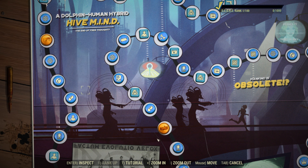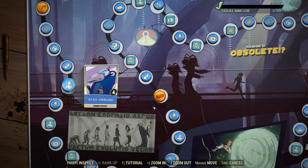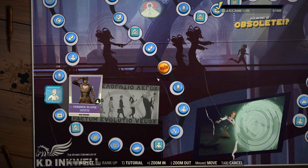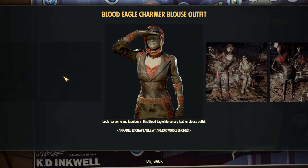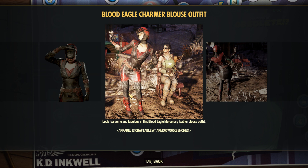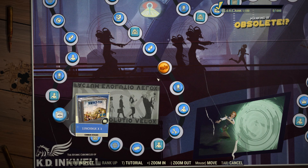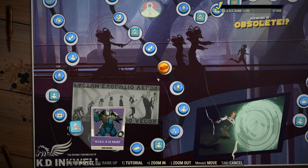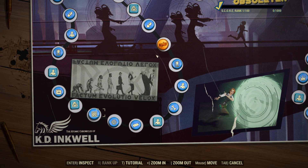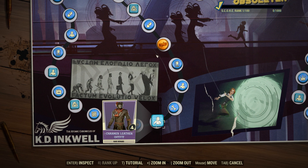Going down we have 150 atoms, 2500 caps, carry weight booster, Mind Overlord player icon. The player icons in this one are actually pretty sweet. We have a perk card pack, then the charmer blouse outfit as well — I don't really like it with the headwear, but the outfit itself actually looks very nice. Going down we have the lunch boxes, Mind XO1 paint, some legendary modules, some atoms, gold bullion.